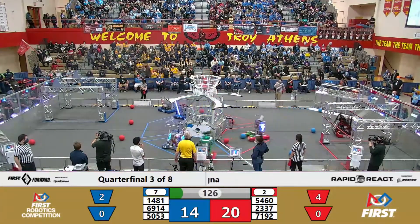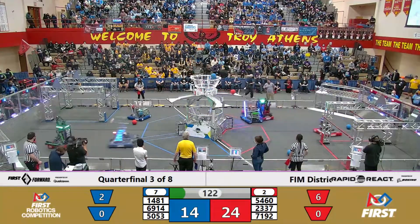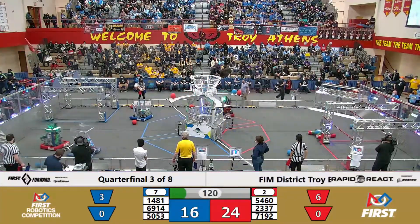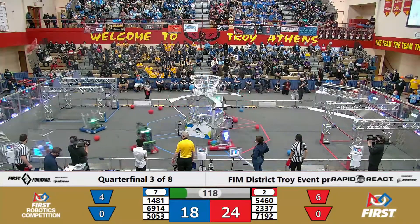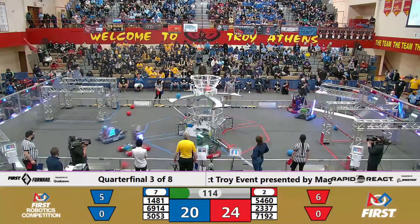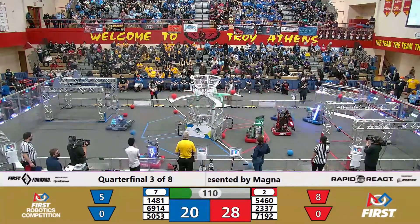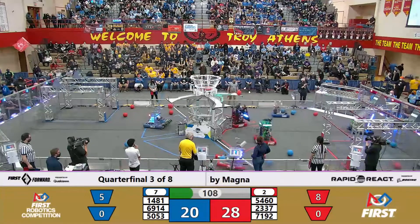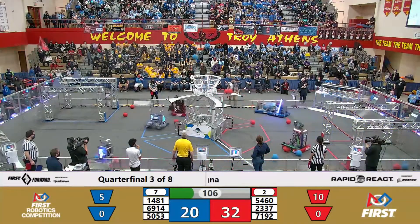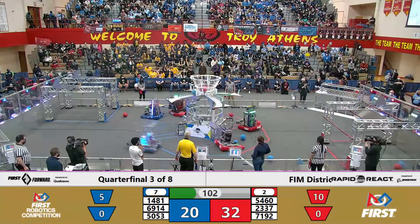54-60 with 2 red cargo throwing it up and into the high goal. 50-53 playing some hard defense on 54-60, trying to get them out of where they are lining up to shoot. 71-92 looks like coming to play some counter defense, holding a blue alliance cargo. 14-81 running around the field with 69-14, picking up as much blue cargo as possible to score it into that upper hub.